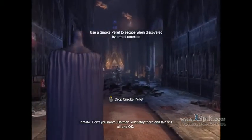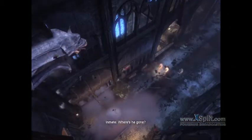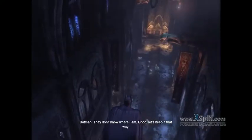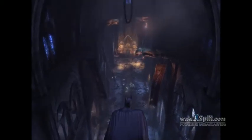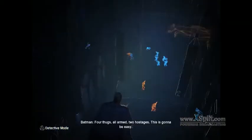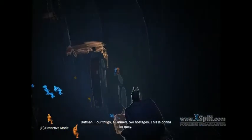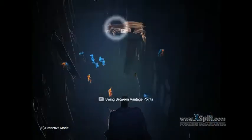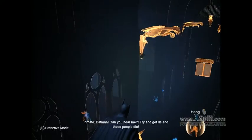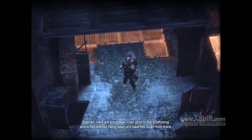Attacking armed thugs head on is suicide — I need to disappear and pick them off silently one by one. 'Don't you move, Batman!' Where's the guard? He's vanished. They don't know where I am — good, let's keep it that way. Time to survey the room and plan out my tactics. Four thugs, all armed, two hostages — this is gonna be easy. 'He's gonna get us.' 'Batman, can you hear me? Try and get us and these people die.' I can glide to the scaffolding above him without being seen and take him down from there.